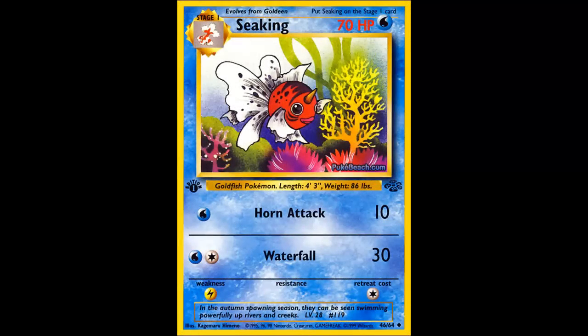Obviously following Goldeen is going to be Seaking. 70 HP is alright for a stage 1, but there are a lot of basic Pokemon with 70 HP, so it's not really all that much. Horn Attack is literally the same exact attack it had as a Goldeen.